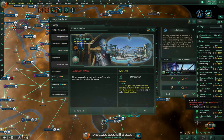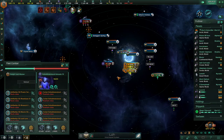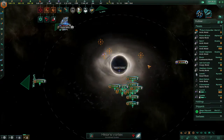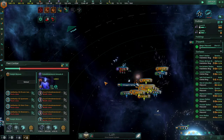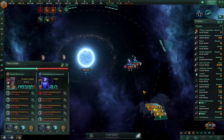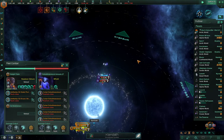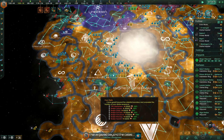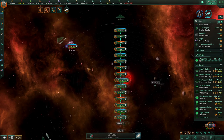Another fallen empire woke up and declared a total war on me. Unfortunately for them, they are a joke to me now. This is all going to take a while. Sitrep: the Unbidden broke containment and went a bit ham — so ham that their two buddies, the Vaheiman and Aberrant, have spawned. I've never even seen them in a game before; I usually kill the Unbidden before this.